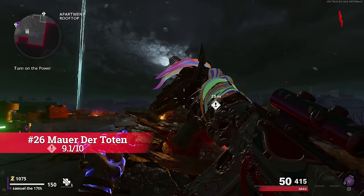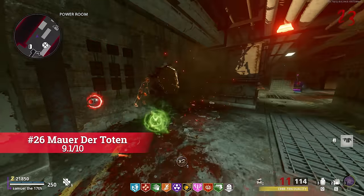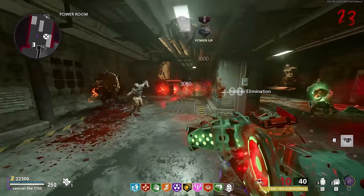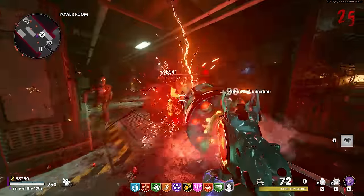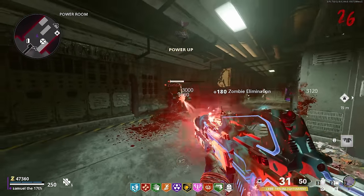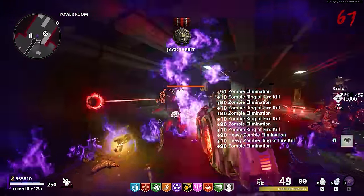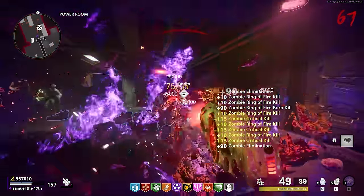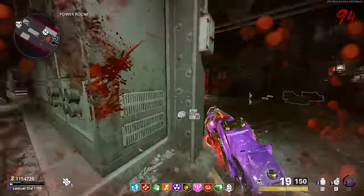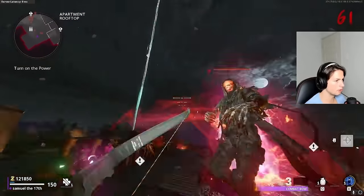I have placed Mauer der Toten as the best Cold War Zombies map. As you've seen with Die Rise, one Wonder Weapon can make a map 20 times more enjoyable for me. The CRBRS is one of the most enjoyable Wonder Weapons to use and one of the best weapons in Zombies history. I don't think it would be good on other games — it'd be way too overpowered — but on Cold War it's perfect, as zombies sprint and there is so much chaos with so many different boss enemies. This pure chaos makes Mauer always entertaining, especially when high-rounding. It also has one of the most interesting first-round challenges in all of Zombies history.